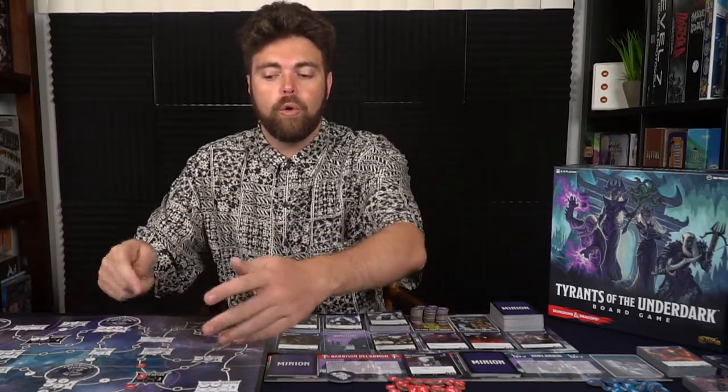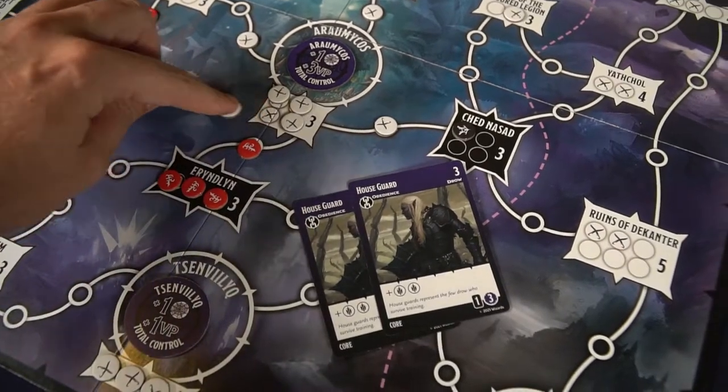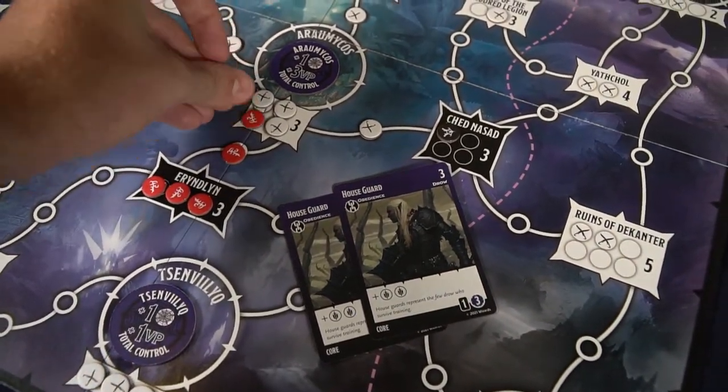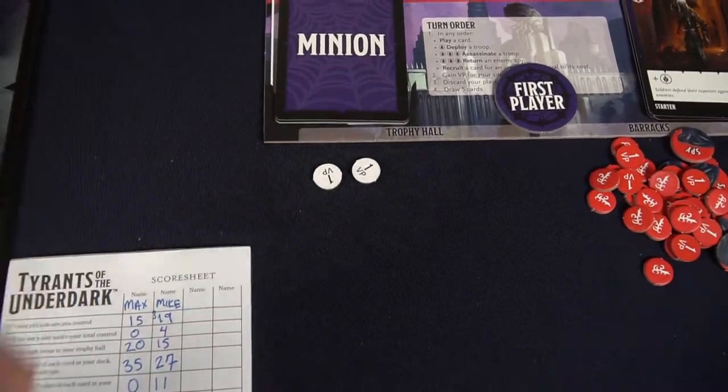I could also spend three of that combat currency to remove a unit that is within presence. Whenever you defeat somebody else's unit, you're going to flip that over and put it in your trophy hall, which will give you victory points. There are white tokens that the board is going to start with, and in order to open those areas up you'll need to defeat them. They're basically like a neutral player that anybody can defeat.